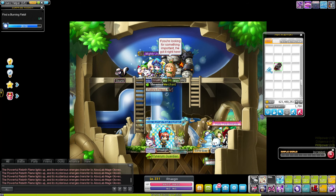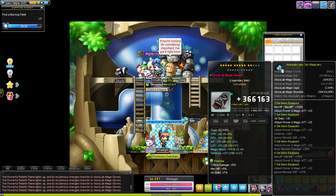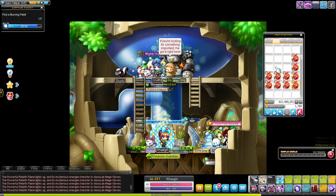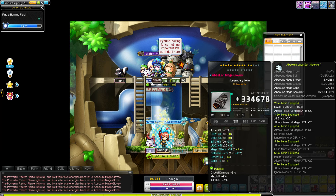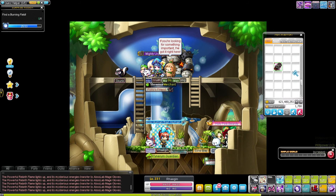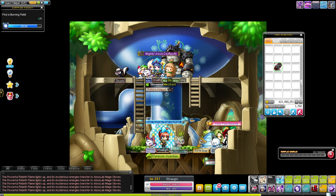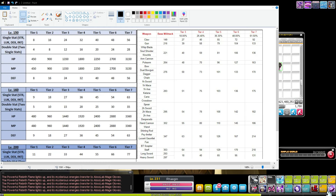From time to time, bosses drop Eternal Flames. If you get ones that don't expire, save those for your weapon because your weapon is the most important item. A big part of that is because weapons can get a tier 7 attack flame. Looking at the chart for Arcane items — at tier 7 you can get 61.5 percent of the base weapon or magic attack added to the item.